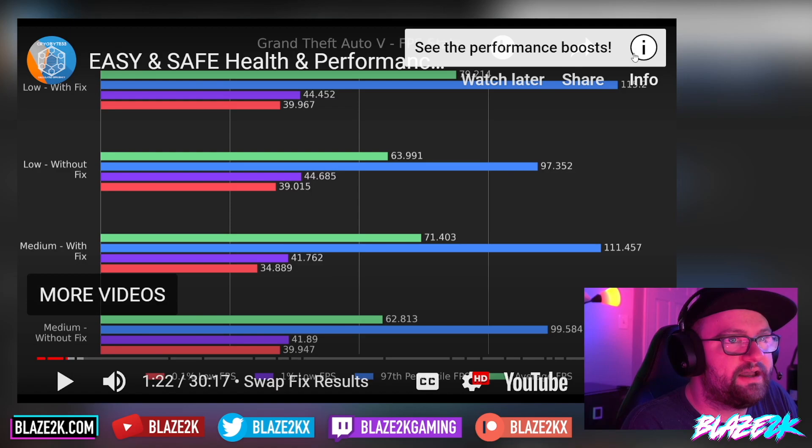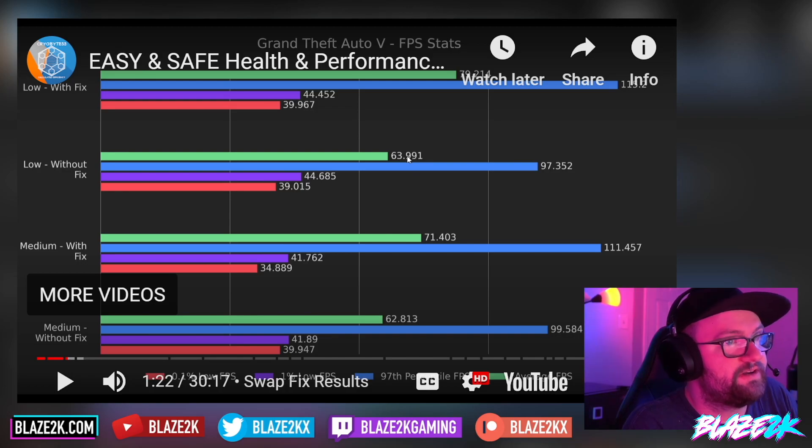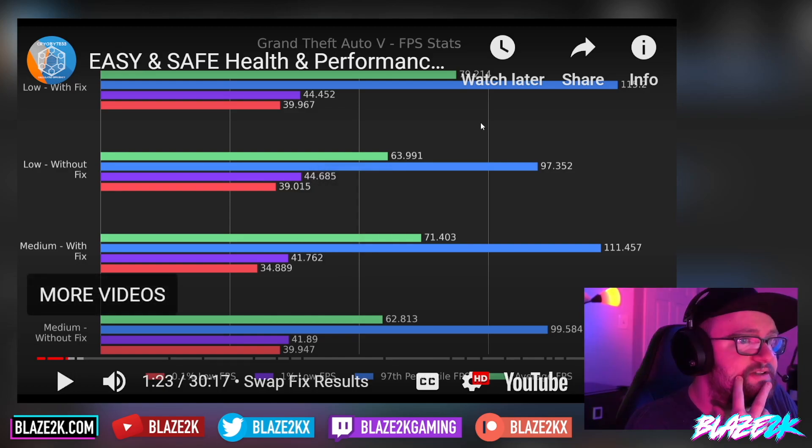So this is Grand Theft Auto 5. Without the fix, with medium settings, he's getting 62 frames a second average. With the fix, he's getting 71 frames a second — that's a pretty big boost. With low settings in Grand Theft Auto 5, he's getting 63 without the fix, and with the fix he's getting 79. That's like an extra 16 FPS, which can make a big difference.